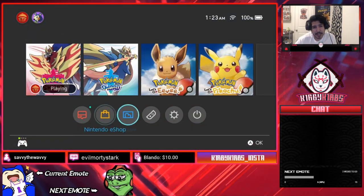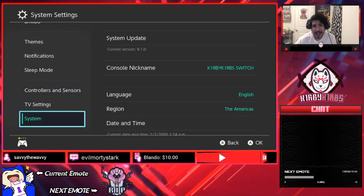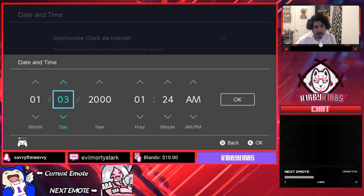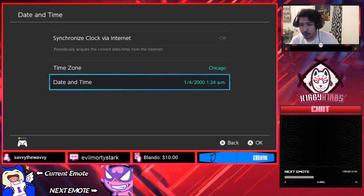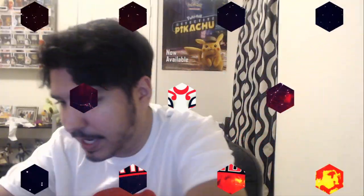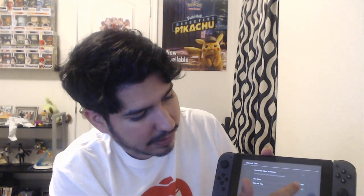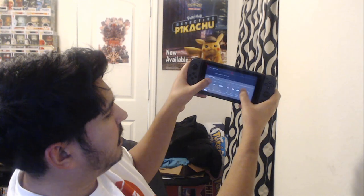We're just going to go ahead and time skip. The fastest way to do this is in handheld mode. For those doing this on the TV, you have to manually do it and go back for every single day. There's a quicker way — your Nintendo Switch is a touchscreen. For those who don't know, you can go into the date settings and use touch input. It's a lot faster once you get used to it, and you keep doing that until you've reached your shiny frame. I have to stop on 12/21/2001, so I'll see you then.